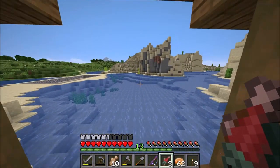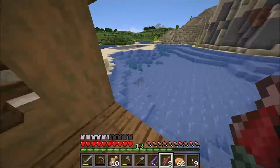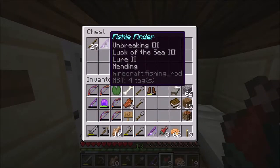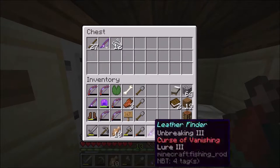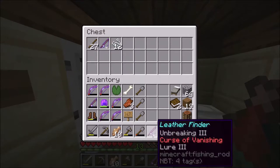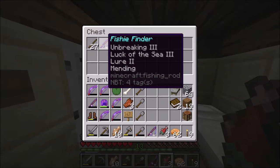I just had a thought, and it turns out leather from fishing is considered a junk item, which means that having Luck of the Sea - which increases the chances of getting treasure - lowers the chance of getting leather. So that's unfortunate. I made a new rod called the leather finder which has Lure 3 and Unbreaking 3. We'll hopefully get Mending on it in the future. It won't have any Luck of the Sea so it will not alter the chances of what you get. With no Luck of the Sea you have a 1.2% chance to get leather; with Luck of the Sea level 3 you have a 0.5% - so we more than halved our chances of getting leather.